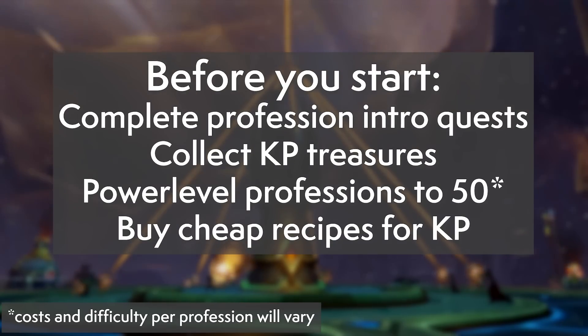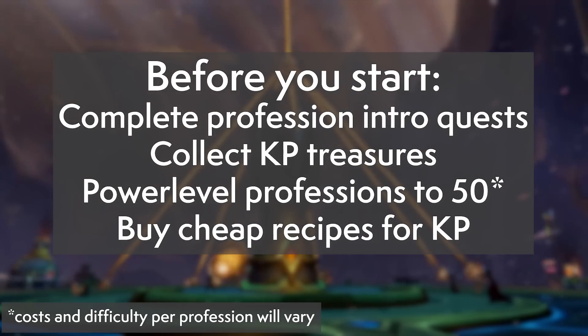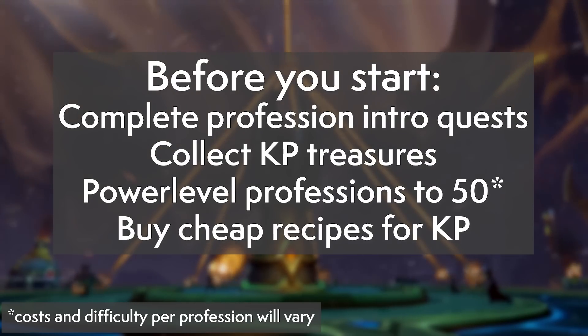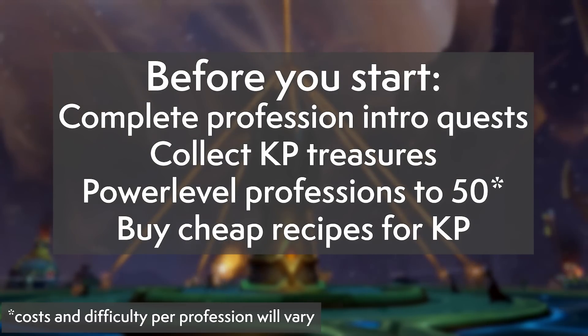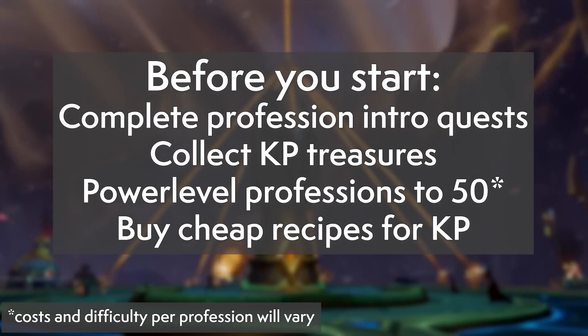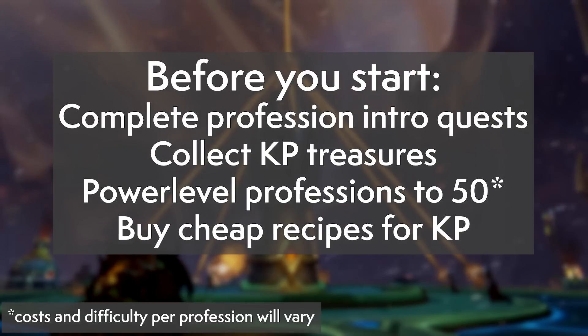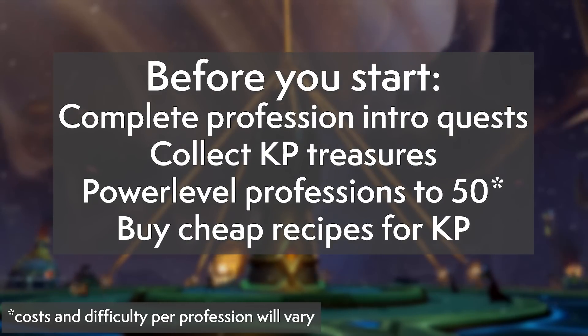You'll also be completing weekly quests, finding random treasures, and wrapping up for extra KP and recipes. Next is to power level your profession — the website WoW Professions has a fantastic series of guides to help you level most professions to around the 50s or so, which will unlock two of the three or four branches and give you a bunch of KP to get started on specializing. Then, if your profession allows for it, buy whatever cheap recipes you can from the auction house and craft those items for more KP.